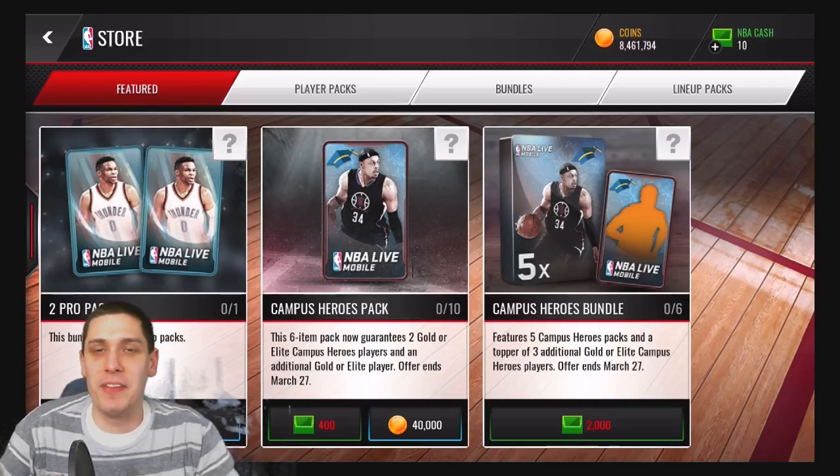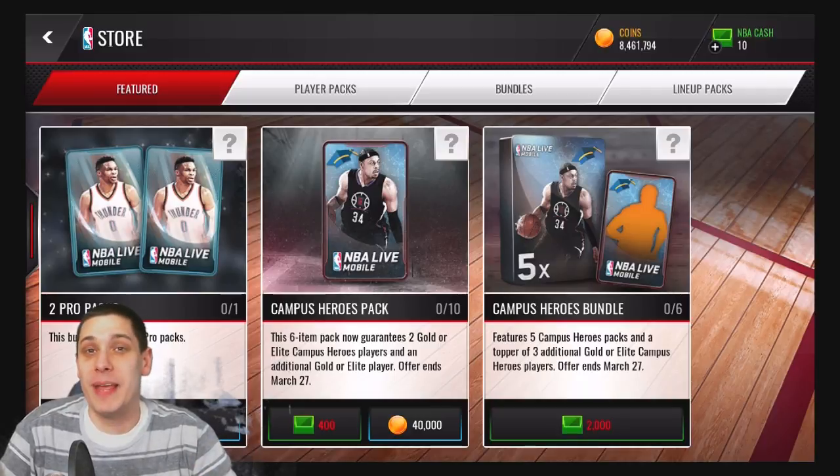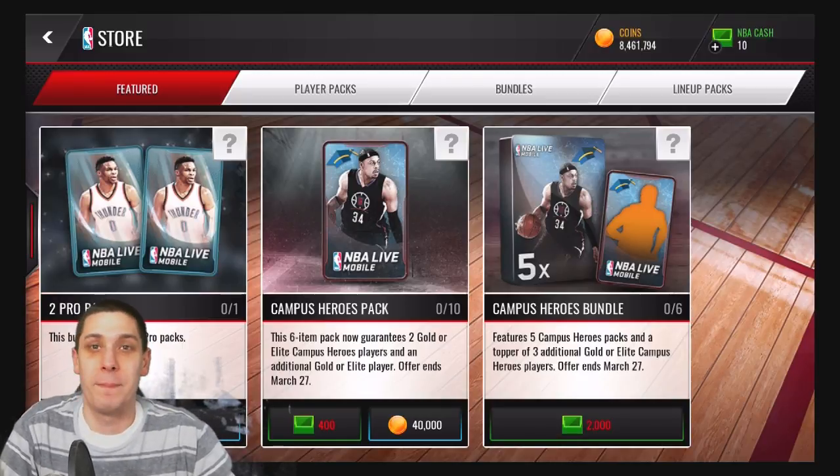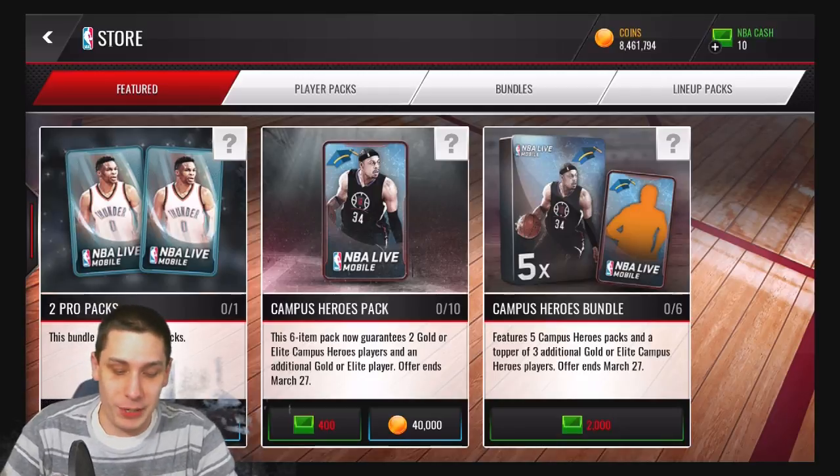Hey, what's up guys, Clickwood here back with another NBA Live Mobile video. Today it is a Monday, meaning we have campus hero packs in the game. We're ready to open some of these up for you guys today. We can purchase 10 of them with coins, so we're gonna go ahead and do that.